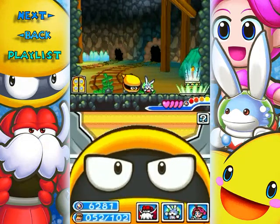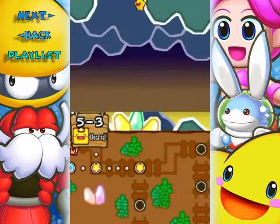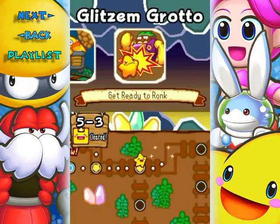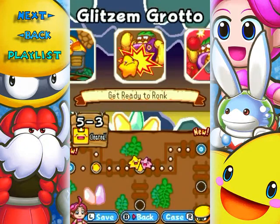Nothing else. So looks like we're done here. Couldn't get the secret level unlocked because we don't have Bunston's power to be able to do so. But that's okay — just keep level 5-3 in mind for later. And with that, I'm gonna end off the part here. I hope you enjoyed, and I'll see you in the next part.